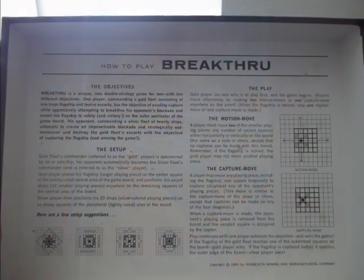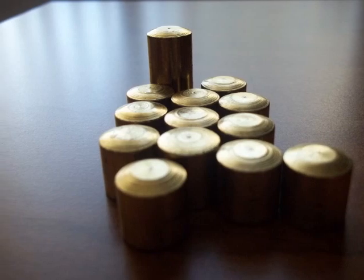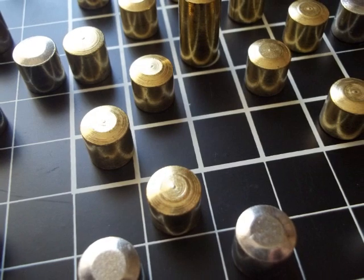Inside the box you get an instruction lid, 12 small gold ships and one large gold flagship, 20 small silver ships, and a game board.